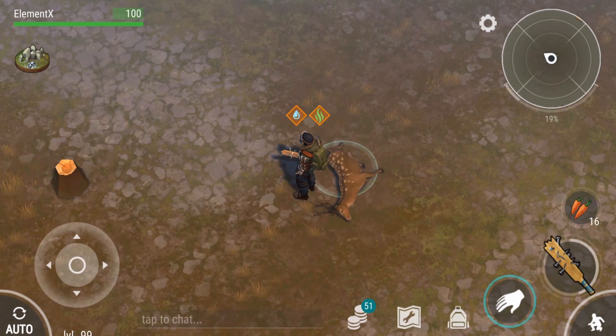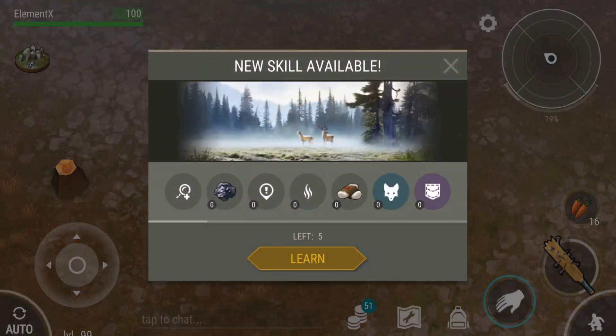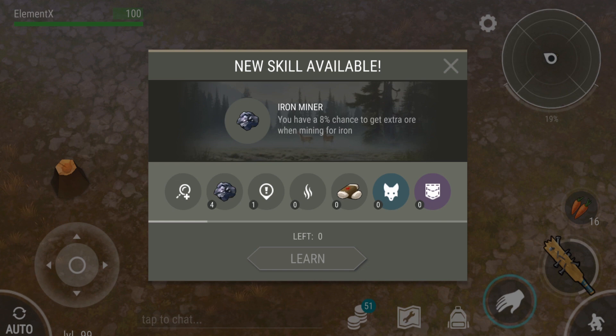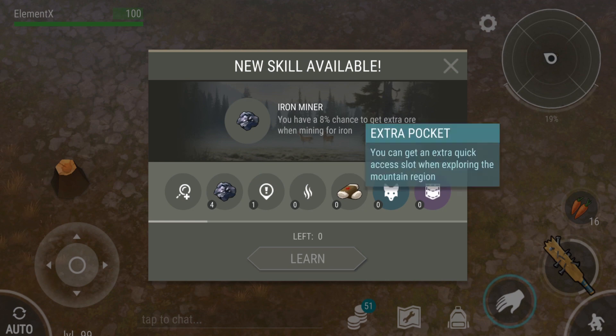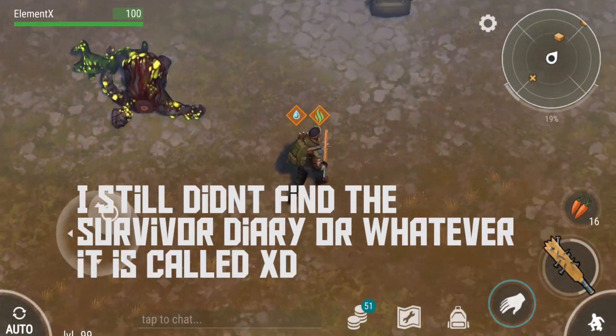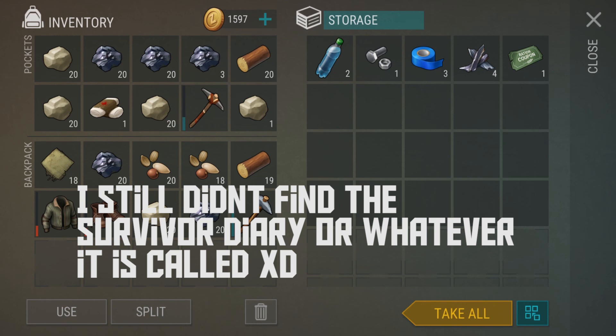I probably found about 4 or 5 zones and I have 5 learning points, so let's learn. We got 'Focused' — 1% more likely to see a special event on the map. Iron Miner — 4%, 6%. Raider — 8%. I got Iron Miner 4 times already, so I think getting a specific skill is going to be almost impossible. One of the best ways to get it is to find a survivor's diary inside a chest.